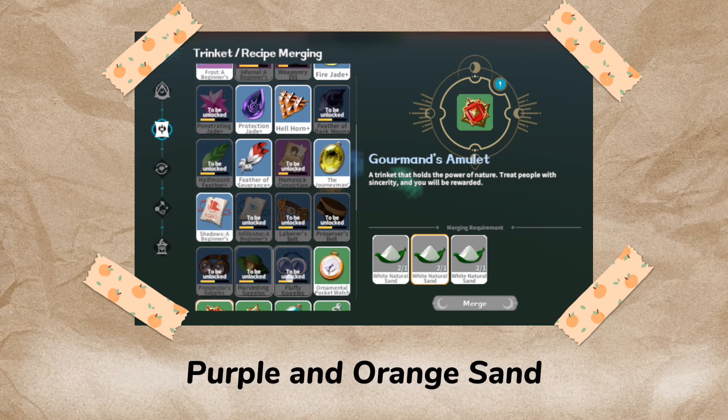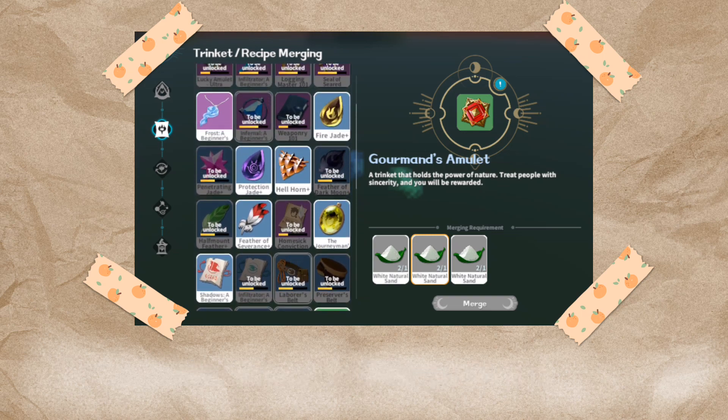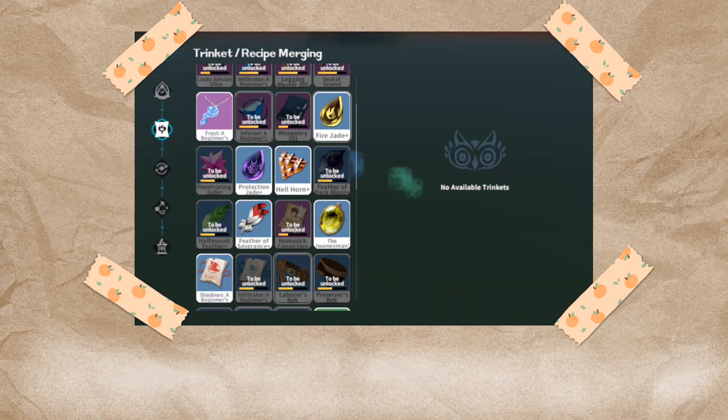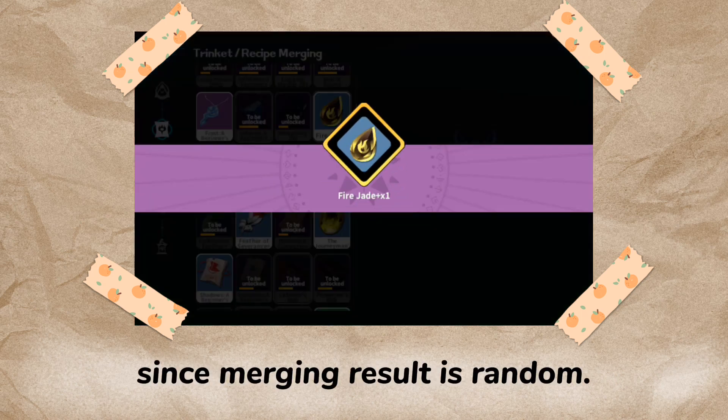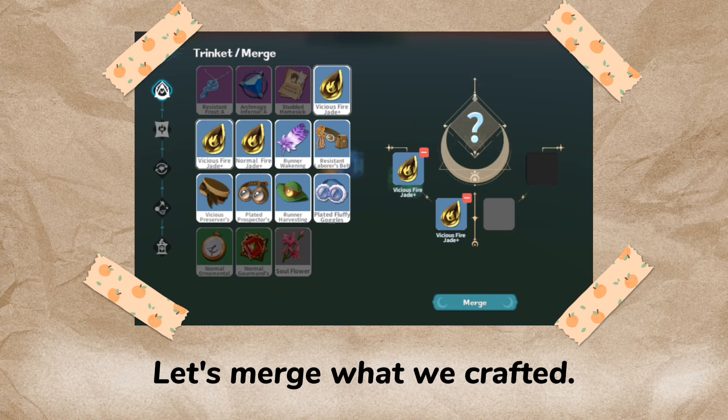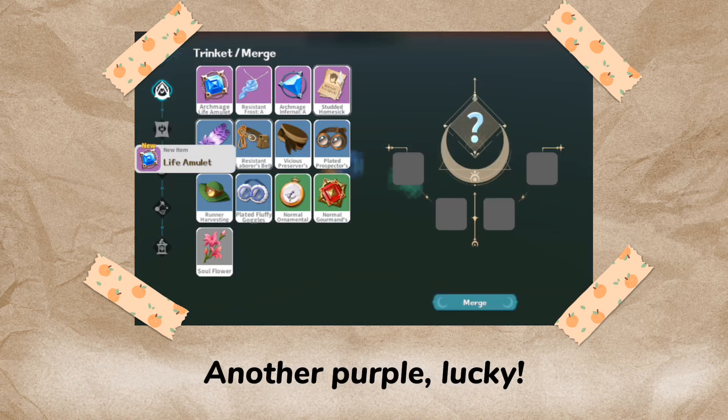Purple and orange sand don't have a use as of yet. I have nine green sand, so I'll be crafting three blue trinkets for merging. Doesn't matter which, since the merging result is random. Let's merge what we crafted — another purple, lucky.